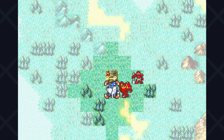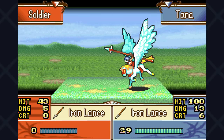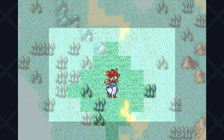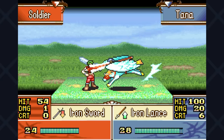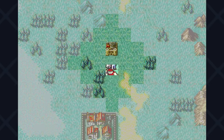We ran out of vulneraries too quickly because of archer and fighter shots we couldn't dodge, but overall we're in a good spot. We'll skip chapter 5x since we don't get access to Tana on this map — the only thing of purpose is grabbing two chest keys and one door key, which we keep and move on. Let's talk about chapter six, the first fog of war map in this game.